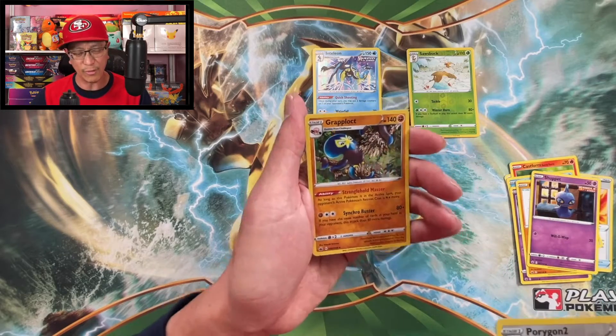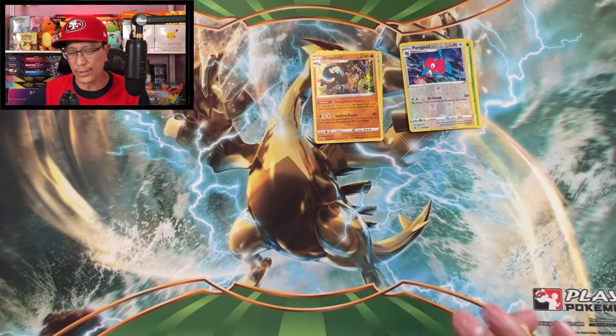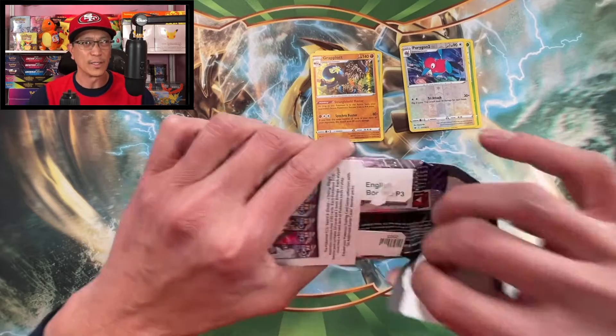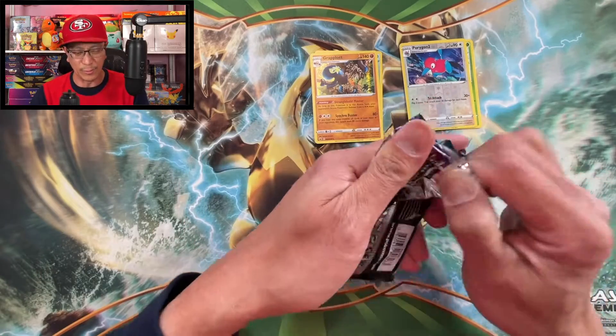Shuppet, Porygon 2, Grapploct — another holographic rare! Fantastic. Two hits in a row, guys. How about that? Can we do three hits in a row? Three hits in a row, please!